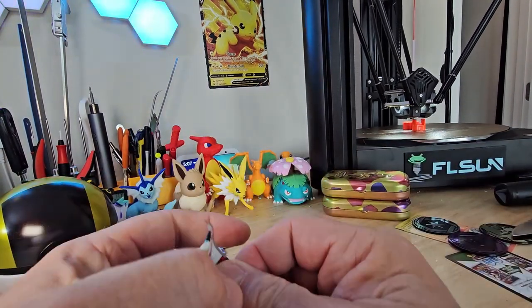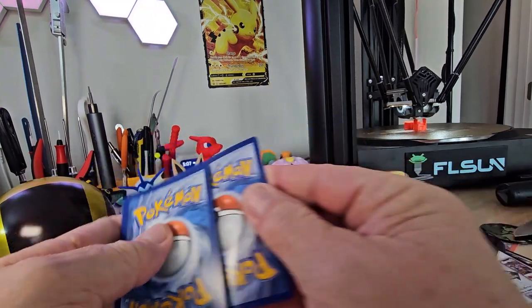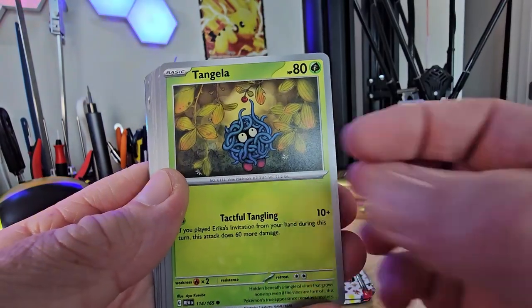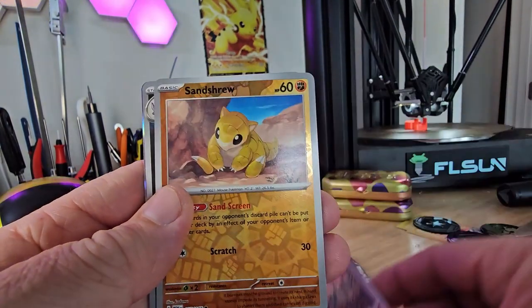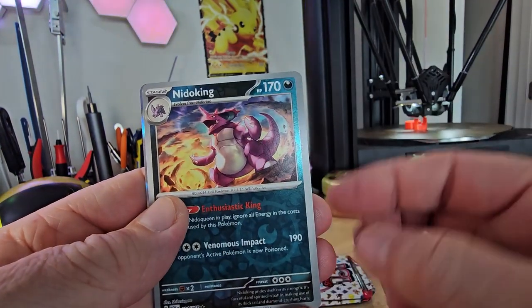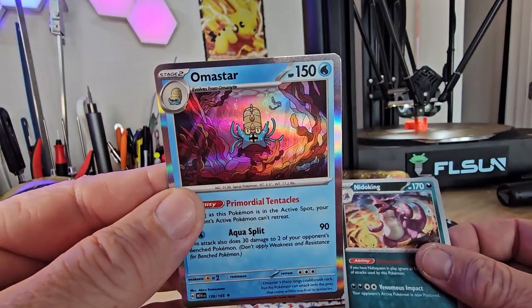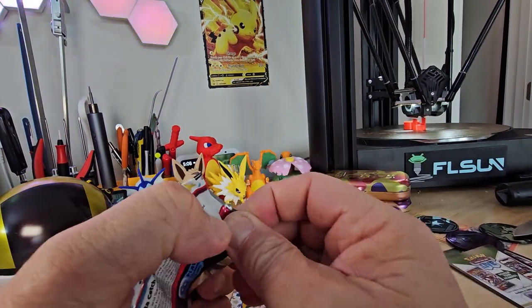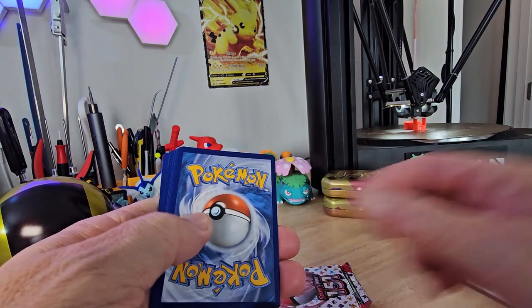Next 151. Ooh — electricity! Electabuzz. Rhyhorn. Tangela. Coffin. Snorlax. Sandslash. Haunter. We have a reverse Sandshrew. Aroos. Nidoking. And... Omastar! Take this one around — we'll put him up there and check him out. Man, these 151s are tougher to open, or I'm just weak — I'll go with weak.